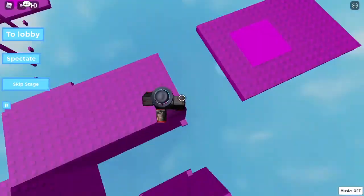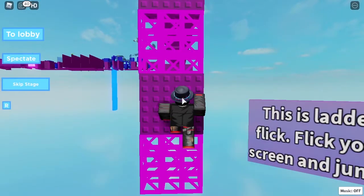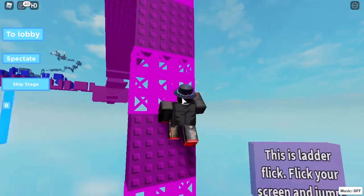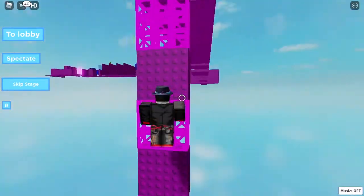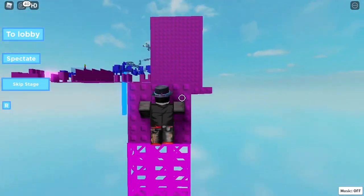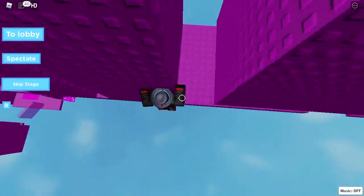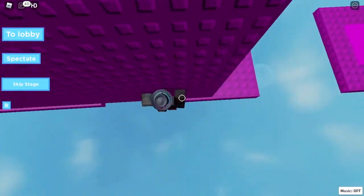Over here, up, and next checkpoint. Ladder flick — you can either time it and press W and then space respectively, or you can press shift and then space like that.